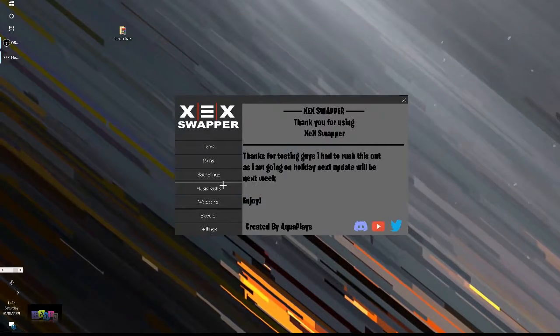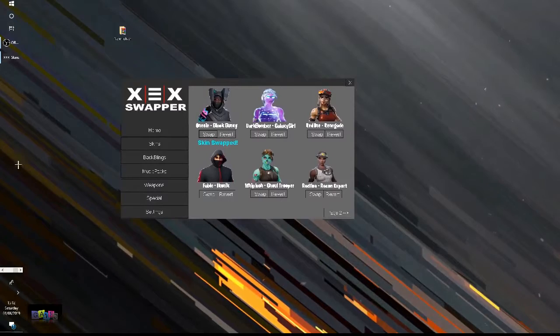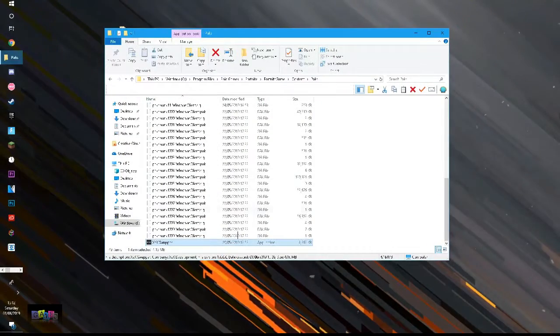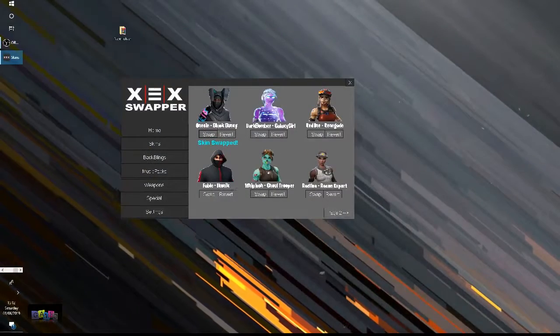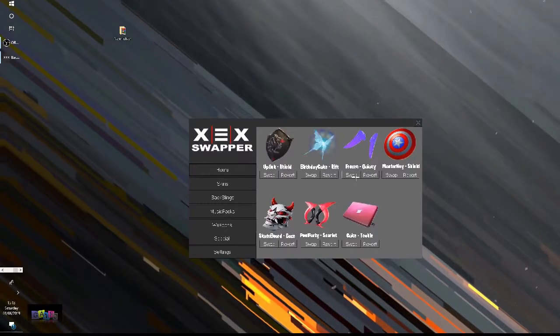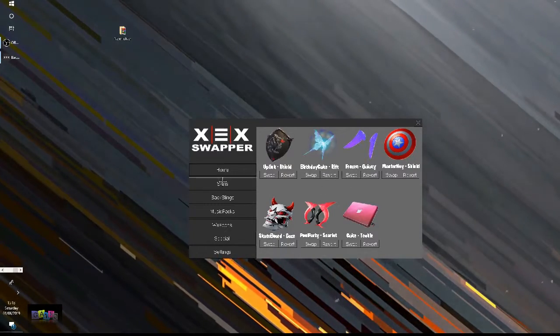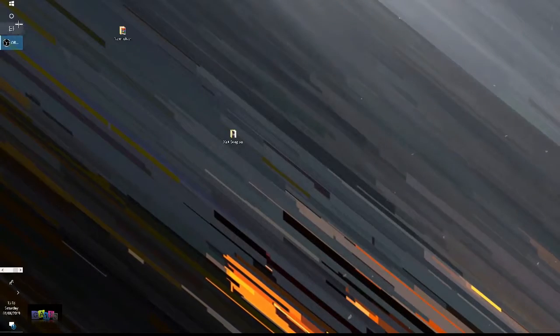Now open it directly from within that Packs folder - just double click it. It's going to open, we go through the prompts - now it should let me do it. Press Swap. Wow, that was so fast! I think it's because it's directly in the folder where it needs to be - it basically adds extra files in there and it just swapped in one click. No skin changer has yet done this with Save the World skins, and it happened. Let's see if it actually works in-game.